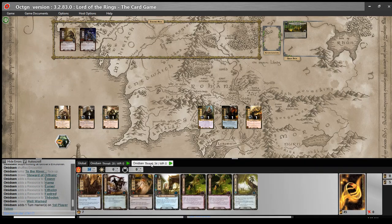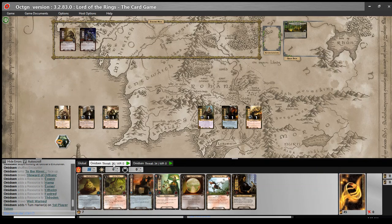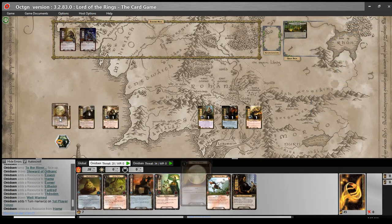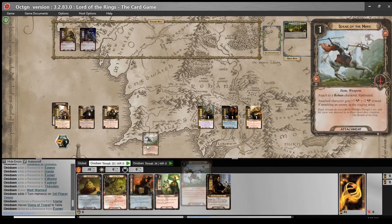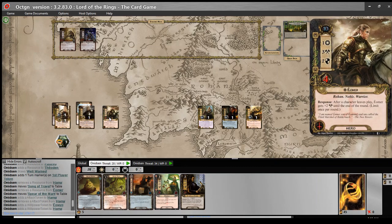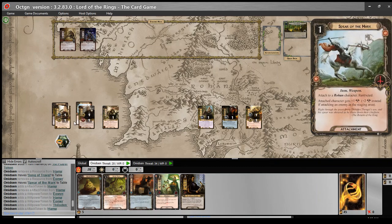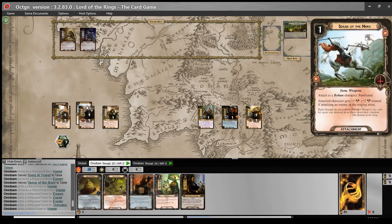Draw cards. Our first card over here is a Steward of Orthanc. First card over here is Well Warned - that's perfect. Player one - deck one - which is first player, the first thing we'll do is we'll play a Song of Travel onto Eowyn, save a resource for that Test of Will, and give Hama a Spear of the Mark. His attack is now a four. We'll add in the Willpower boosts from Theoden. There are no locations to play the Mathom on, so saving for a Test of Will seems wise. We'll wait for a Secret Vigil.